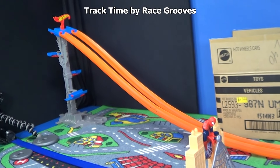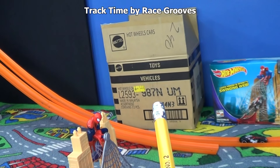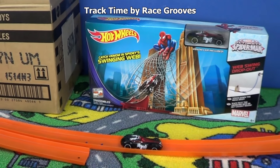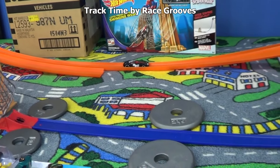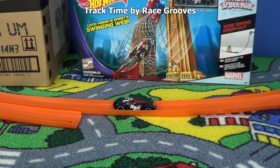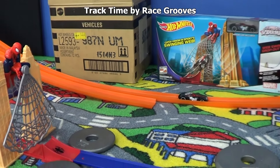Welcome to another Race Groups Track Time presentation. These cars came from the 2014 case. I'm using the track parts from the Ultimate Spider-Man Web Swing Dropout. Actually the orange track didn't come from there — this blue track did. I bought another box because I love Coldflight and this Venom Deco is just awesome, so I wanted to get an extra. I found a bad box and got a deal at a store.